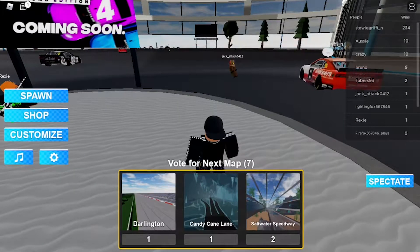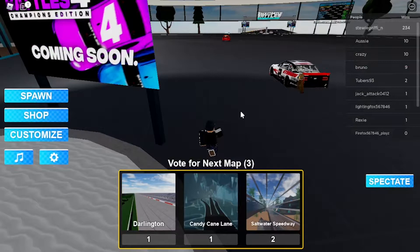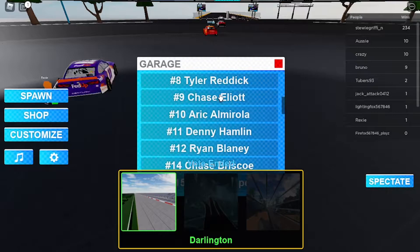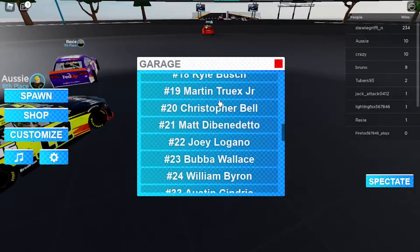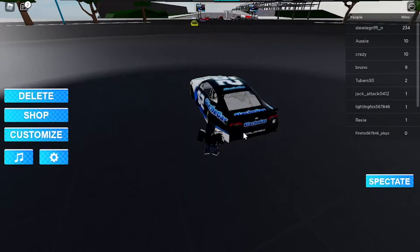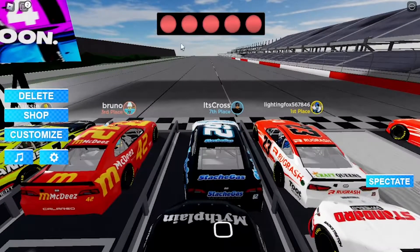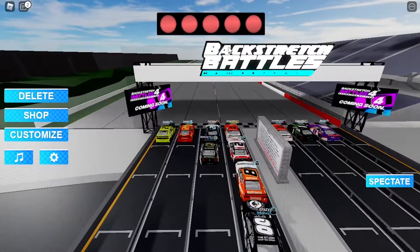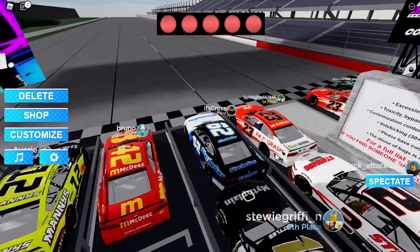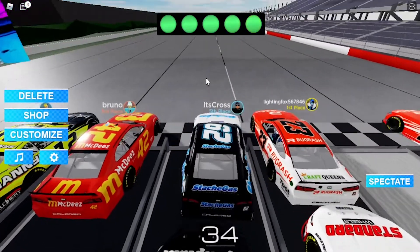Now for the last game, which is Backstretch Battles. I'd have to say this is one of the weirdest games because the chassis is just really slippery and you can spin out really fast because of how quickly you get pushed out. But I guess we can give it a try. Alright, it's about to start — there's a countdown. Oh okay, there we go.